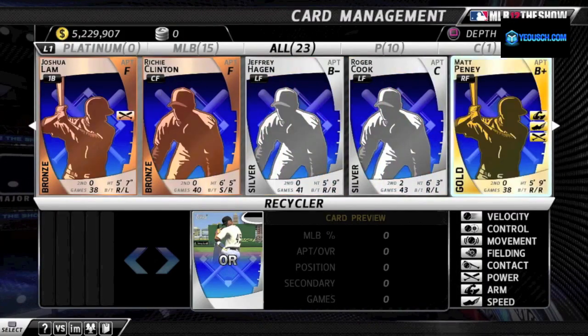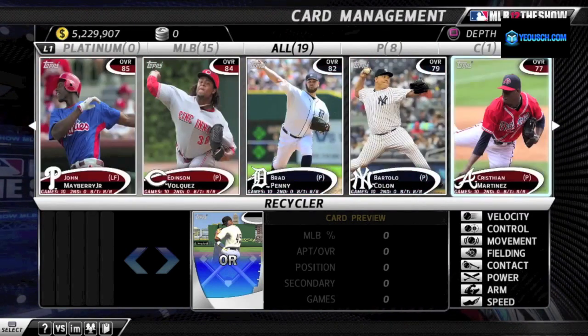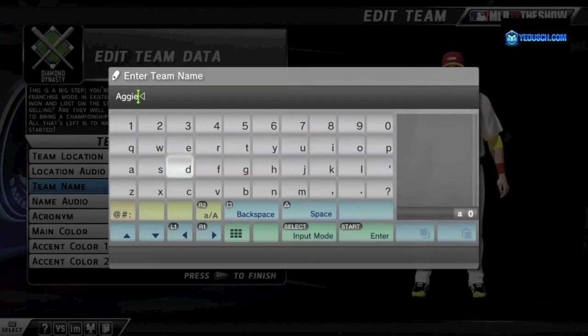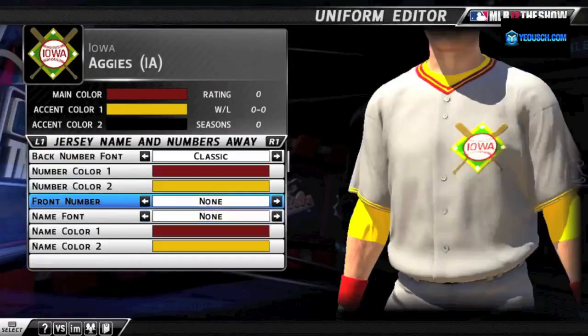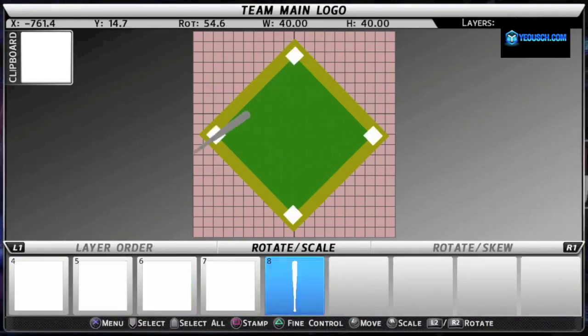In Diamond Dynasty, it's up to you to build a championship roster of customized All-Stars and Major League Players. Step 1 is creating your team — name and customize your squad with the most robust uniform and logo creator ever offered.